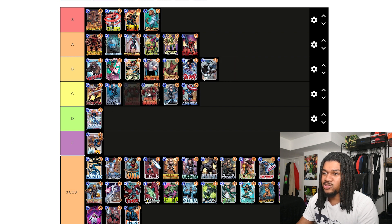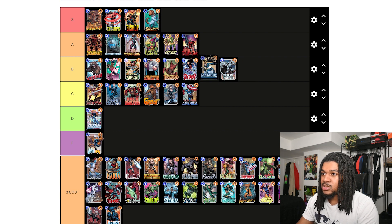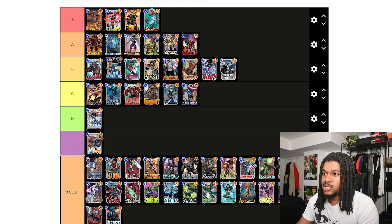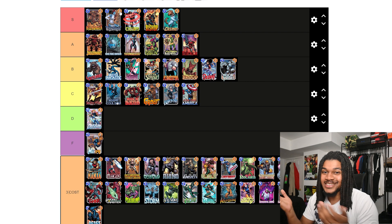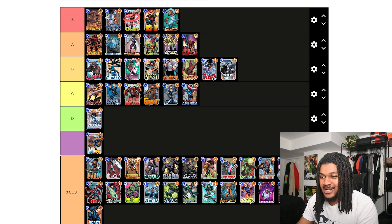Mystique is an S-tier card — that's it. Killmonger is the best three-cost, she's the second best. You could do so much with Mystique and she's cheap. The only reason she's not the best is because she has zero power — literally if Mystique had one point of power she would be the best three-cost card in the game. But because she doesn't, she's the second.